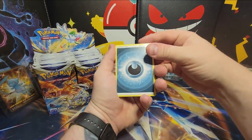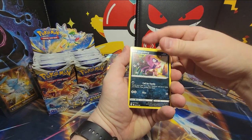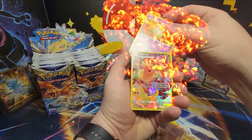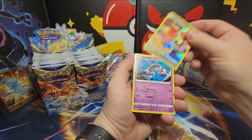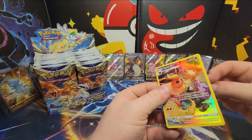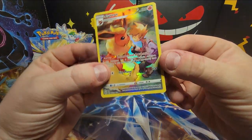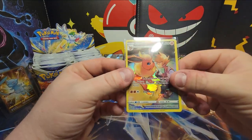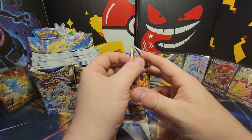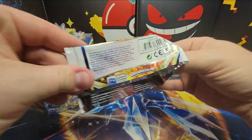Probopass, Team Yell's Cheer, Cinccino — we are always coming across Cinccino — Impidimp Star, Riolu, Starly, and a Trainer Gallery Flareon to start it out with, and Mewtwo at the very end. This one's a little rough around the edges, a little thick on the right side, but overall a great card. Flareon is one of my favorite Eevee evolutions from the first generation. I like to play Flareon in my Water deck — Vaporeon too — but Flareon is probably my favorite if I had to choose.